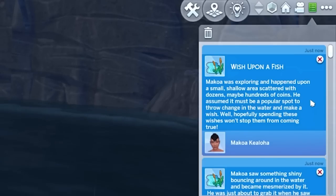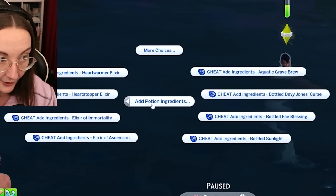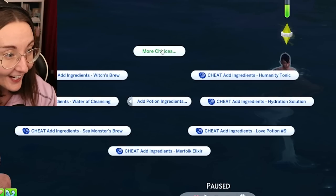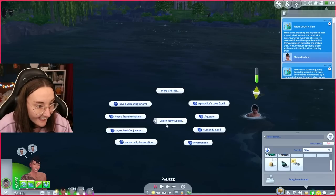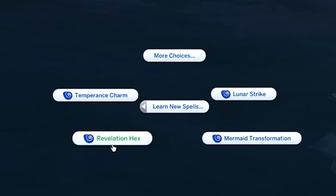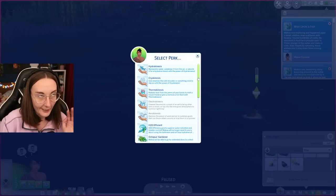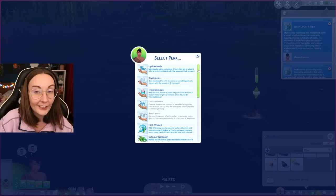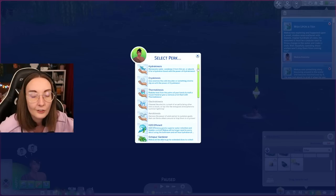Wish upon a fish — Makoa was exploring and happened upon a small shallow area scattered with dozens, maybe hundreds of coins. He assumed it must be a popular spot to throw change in the water and make a wish. I do kind of want to show you the expanded mermaid cheats. We can give him potion ingredients: Bottled Fae Blessing, Bottled Davy Jones's Curse, Witch's Brew, Cleansing, Humanity Tonic, Love Potion, Merfolk Elixir. These are the spells they can learn: Immortality, Hydrophase, Humanity, Aquitify, Love Everlasting, Temperance, Lunar Strike, Mermaid Revelation Hex. You can actually from this menu turn them into kelpies, which is quite nice. Even though Makoa didn't get his XP up for being a mermaid, you can do it through cheating — not that they're encouraging you to cheat, but this is the Sims. If you have never cheated in the Sims, that is honestly so impressive.